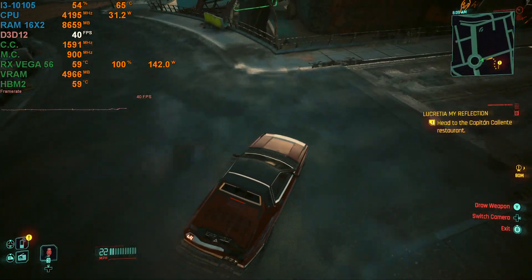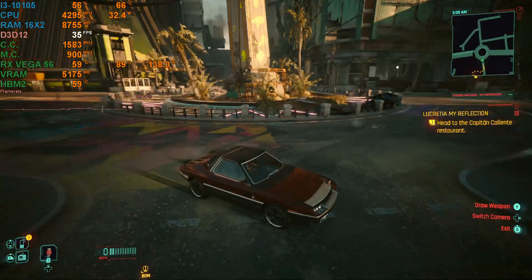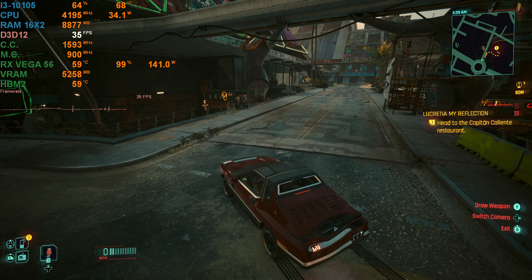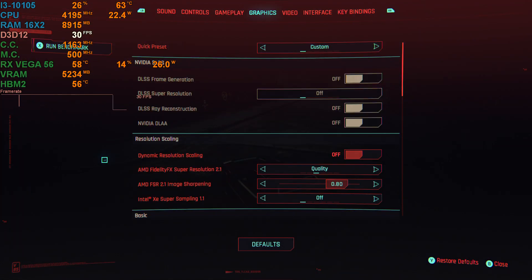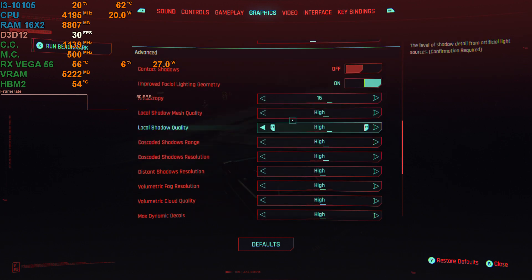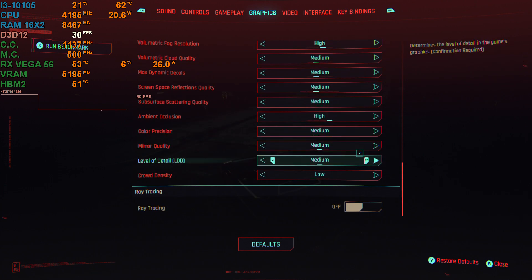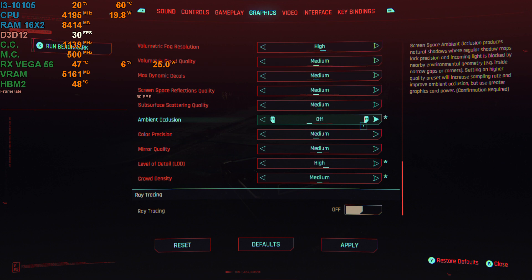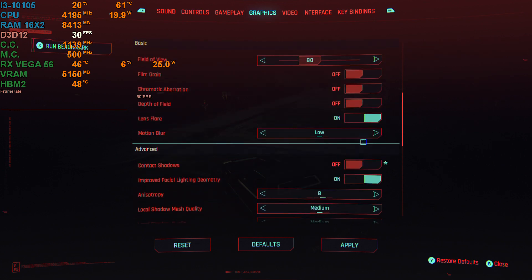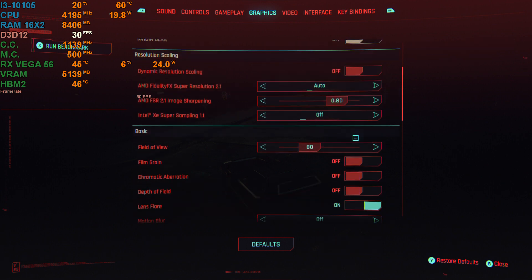There are some texture issues too — I have so much VRAM just chilling and this happens. Some areas are way more demanding than others, so you've got to be careful. We're going to go down a bit — we're not going to do high settings. I'm going to go to the medium preset, which is what I would actually recommend. Level of detail up to high, crowd to medium, everything else low. I'll turn off contact shadows and motion blur.